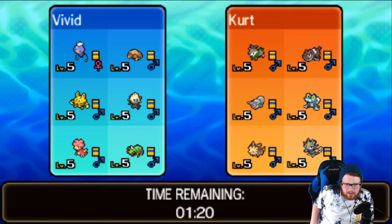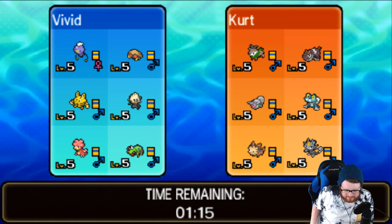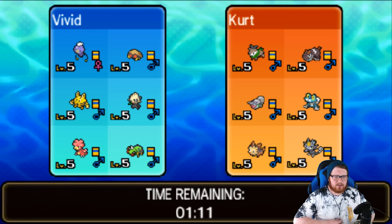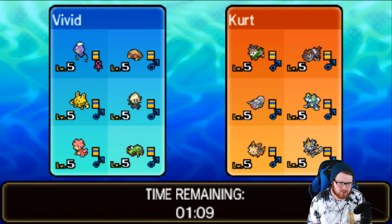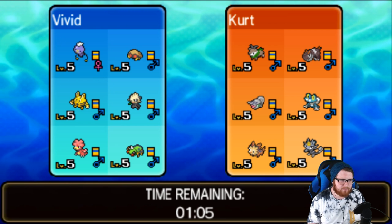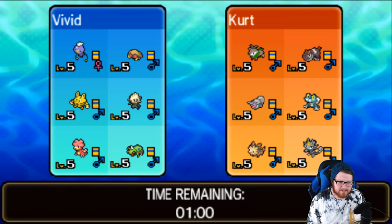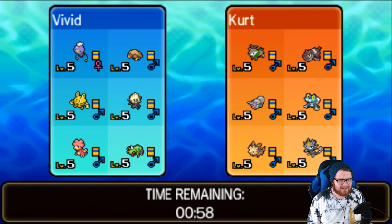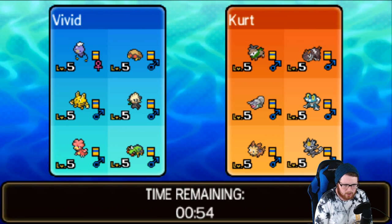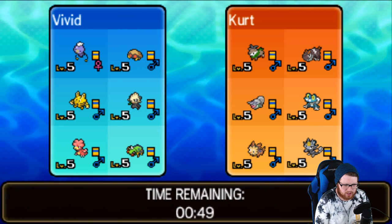I could see the Shellmet as a lead to potentially set up Spikes, which would be decent. I'd like to get up my Sticky Webs with my Spinarack as soon as possible because his win condition looks like the Tyrant, and if I'm able to set up Sticky Webs, even after one Dragon Dance most of my things will outspeed. I could see a lead of Shellmet for Spikes, or the Meowth to Parting Shot turn one, or Froakie to U-turn. I don't want to lead Spinarack into Shellmet.